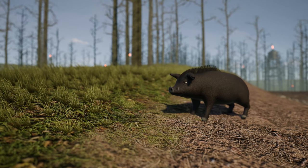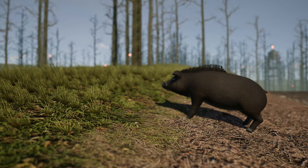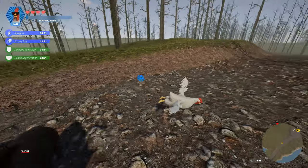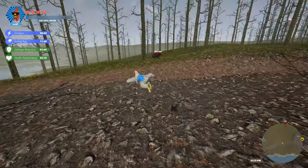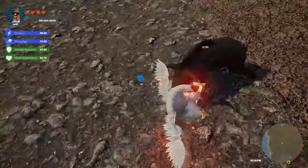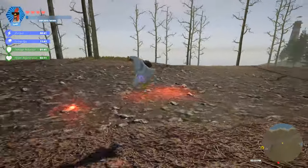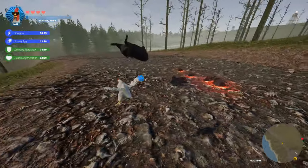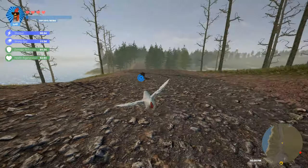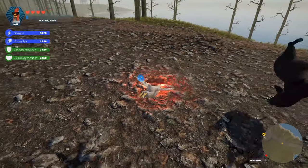Unlike their peaceful counterparts, wild boars are a different breed altogether. These creatures aren't ones for diplomacy — they'll charge at the first sight of you, ready to defend their territory with ferocity. Faster, stronger, and packing more health than your average pig, wild boars are a formidable adversary in the wilds of Turbo Chicken Simulator. Their relentless attacks can quickly overwhelm the unprepared, making every encounter a test of skill and reflexes.